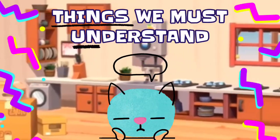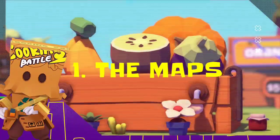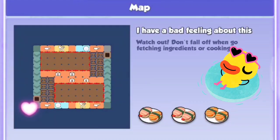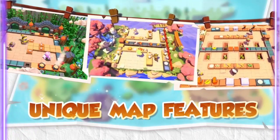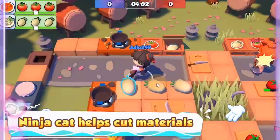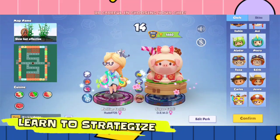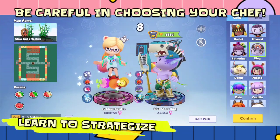There are things we must understand first as we play cooking battle. Number 1: The maps. As you match up in ranked mode, the chosen map will be random. Each map has a different number of plates and dishes to serve, different angle, different design, and different size. There are maps with different cooking equipment features, and maps with special assistance of the cat ninja and sand sand. Once the map is revealed during matching up, learn to strategize and choose carefully which chef you will use, because it will have a big impact on whether your team wins or loses.